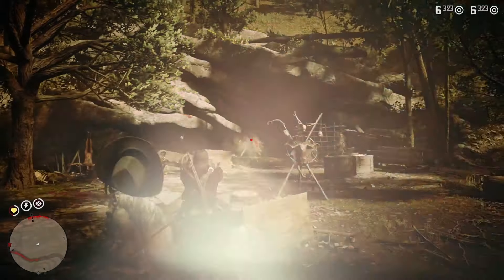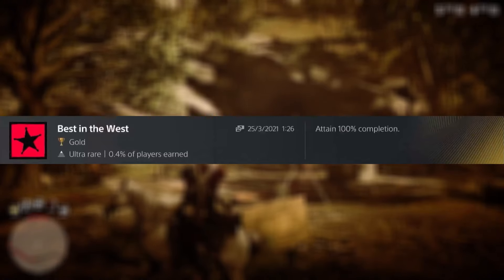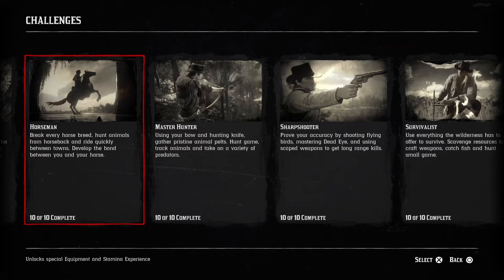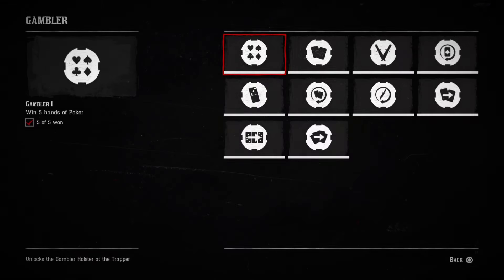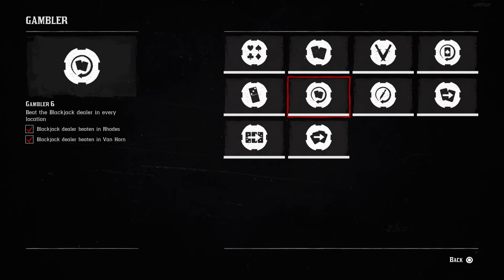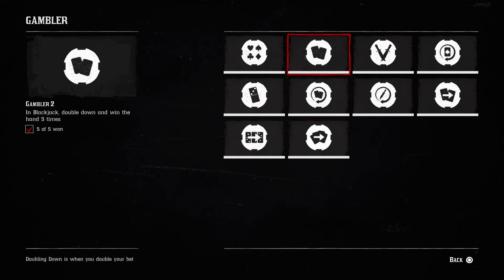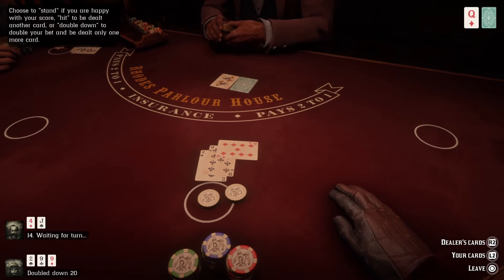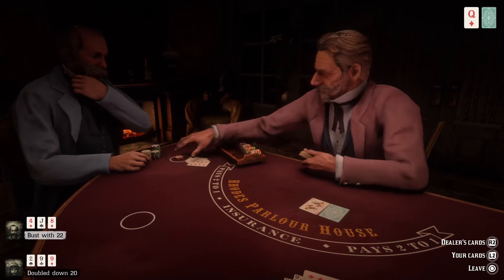There's one more thing I want to go over before we get to the online trophies, and that's the 100% completion trophy. This basically requires you to find and do everything in the game, but specifically the challenges are what's worth going over. Do this from the start — I made the mistake of looking into this too late and that cost me a lot of time. New challenges only unlock after completing the current one, so anything you may have already done won't carry over unless it's the next unlockable. Gambler is one really annoying challenge where you need to get exceptionally lucky, so work on these throughout your playthrough to save as much time as you can.